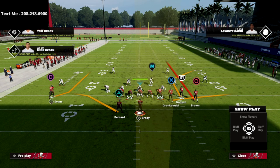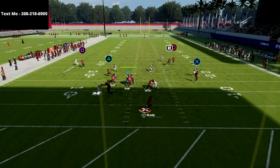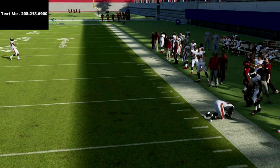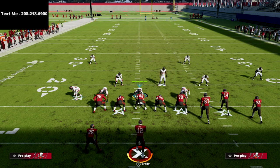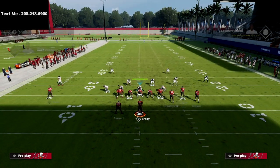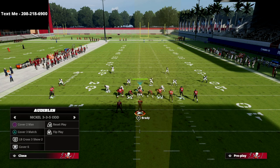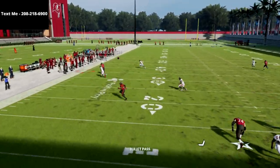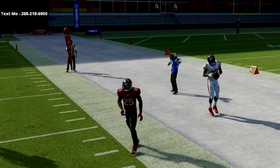For example, if I run a flood concept to the bunch side, take a look at cover six absolutely bagging the corner route — which in my opinion is one of the hardest things to defend this year from any formation. The corner routes are always open, but not so with the cover six defense.